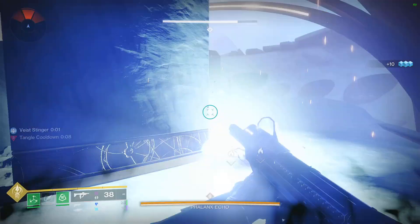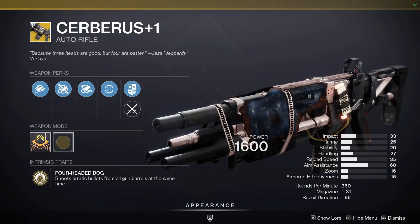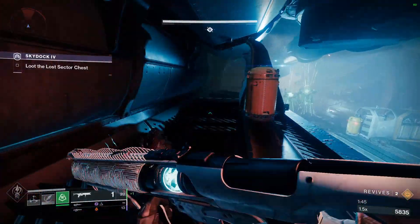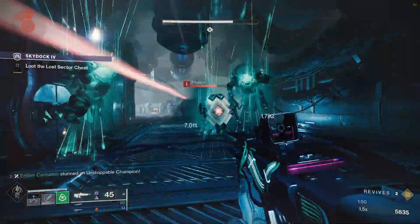Overall, I give this build a 7 out of 10, with 10 being Starfire Protocol Warlock and 1 being Knucklehead Radar Hunter with Cerberus+1. This Hunter Strand build performs really well in casual content, and even better in legend content, but falls off very slightly in harder content since you don't want to be flipping and jumping in front of your enemies when they could all one-hit you.